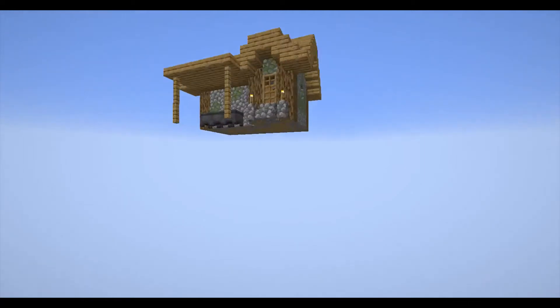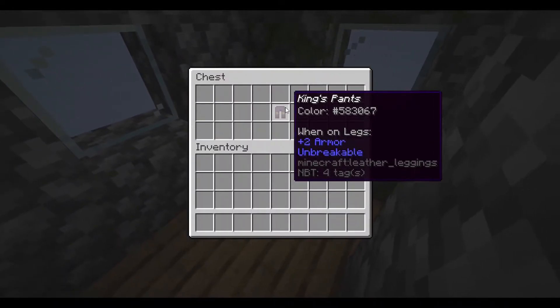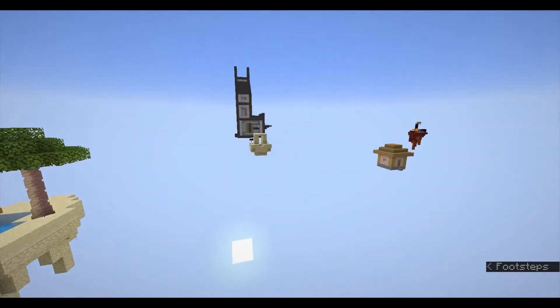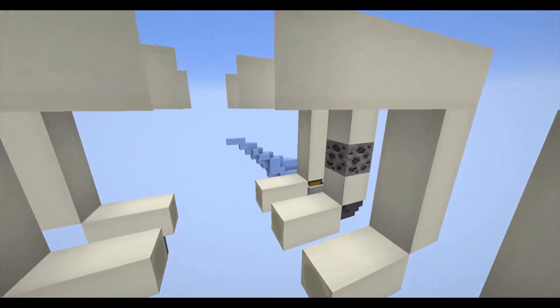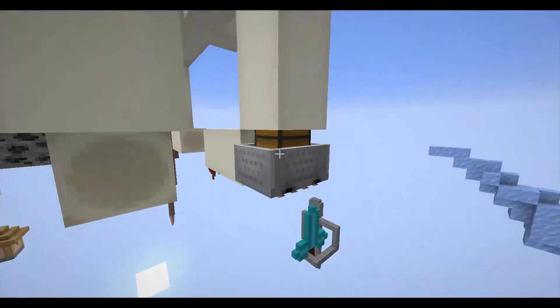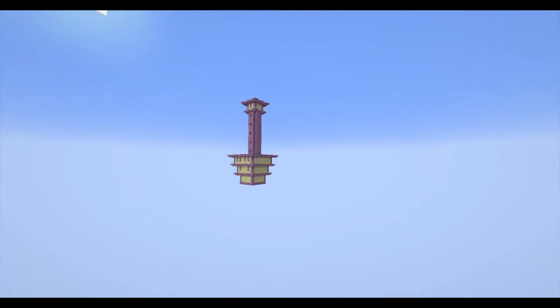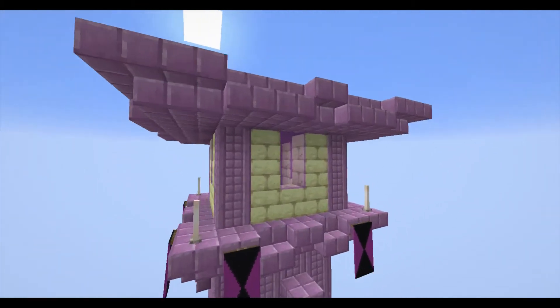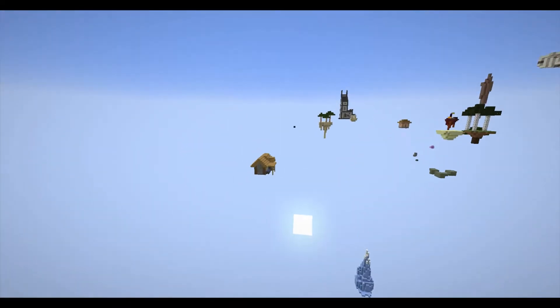If you go in here there's a villager in that house. Down here in this other villager house there are in fact unbreakable pants. The full unbreakable set of armor is spread around the map — there's also a diamond helmet you'll have to find on your own. Over at the end city thing, inside the shulker box at the top there's unbreakable shulker armor, which is pretty cool.